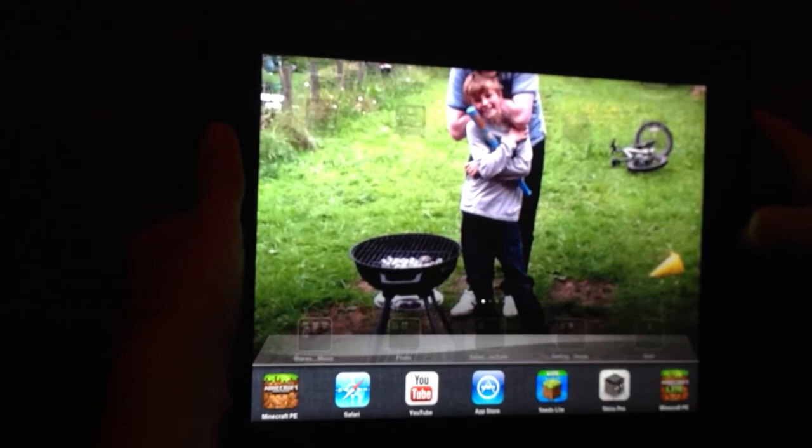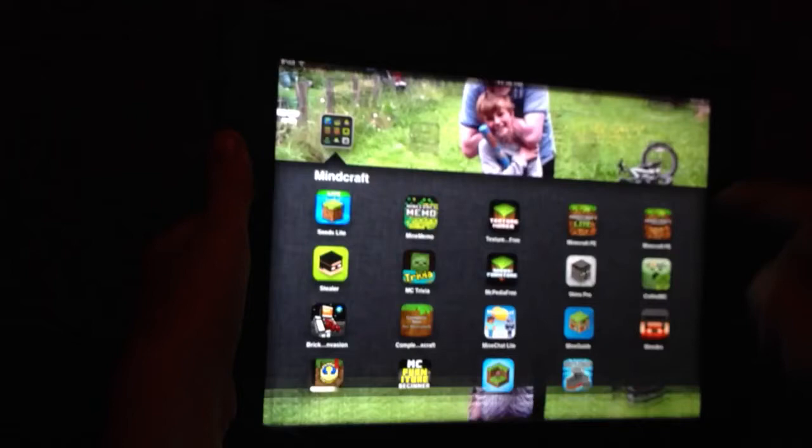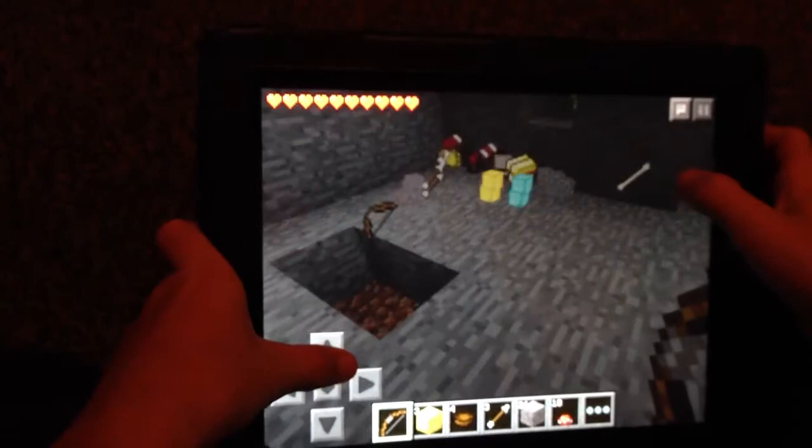Double tap that and it should come up like this. Hold Minecraft down and it should come up with a red thing and a line. Press it — it doesn't delete it — and then go back onto it. It should come to the main menu, then put in what level you're on.